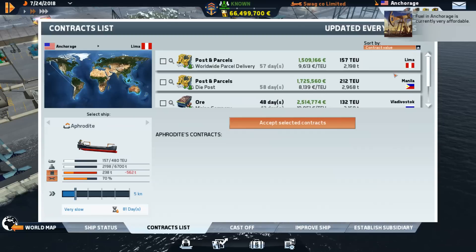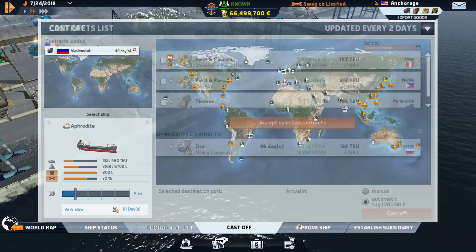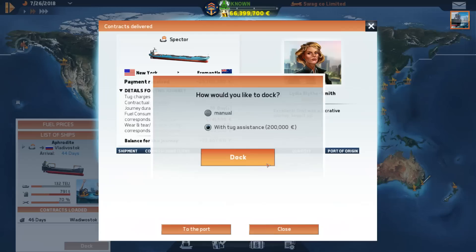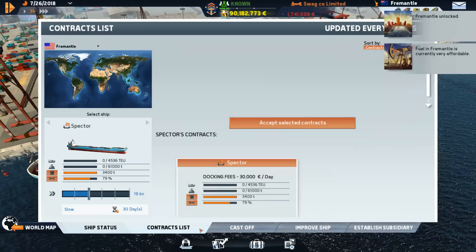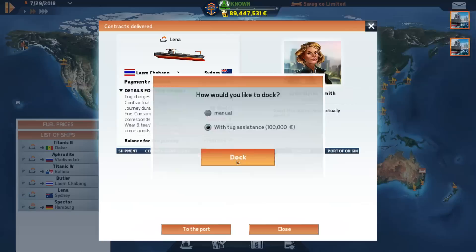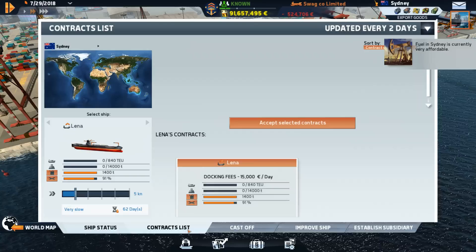I believe we've been to all of these locations. We'll just grab this one and set off. We can save some castaways, so we might as well. We sold all of those radioactive materials and made a huge markup on them - so that's quite nice. Let's deliver some posts and parcels to Hamburg - that is indeed our home port. Drop some metal over here, pick up some more fuel.